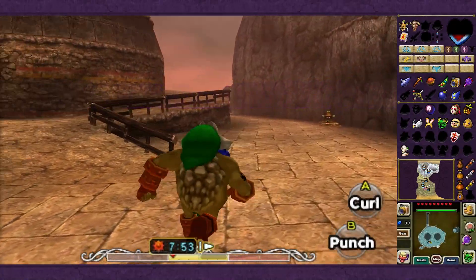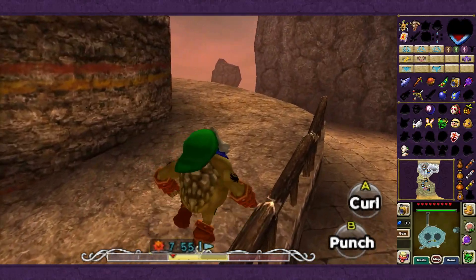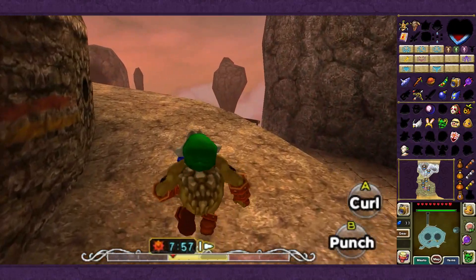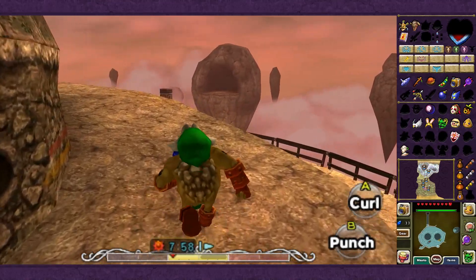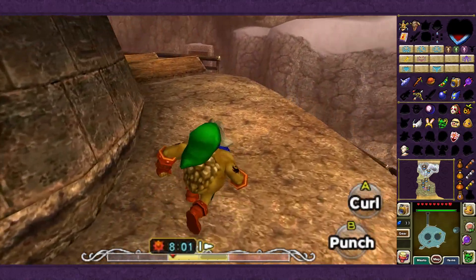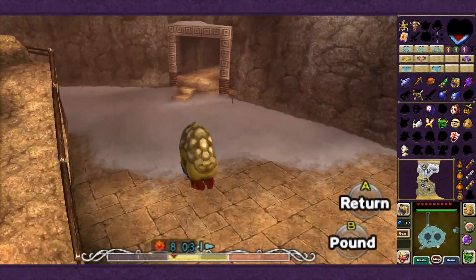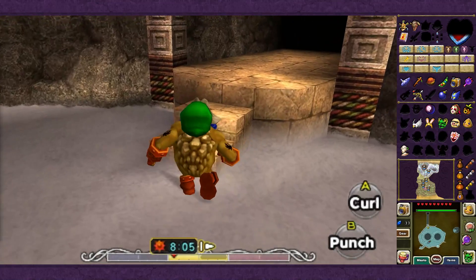Hello, ladies and gentlemen, and welcome back to The Legend of Zelda: Majora's Mask. In the last episode, we defeated Goht, the vast mechanical monster of Snowhead Temple, and brought Spring at last to the mountains of Snowhead. This episode, I'm going to be showing off the various things we can do with the fact that Spring has finally come to the mountains, and one of the coolest of such is over here.